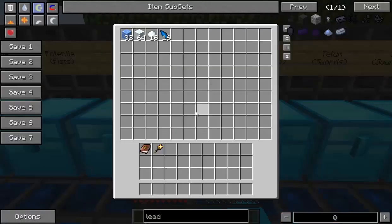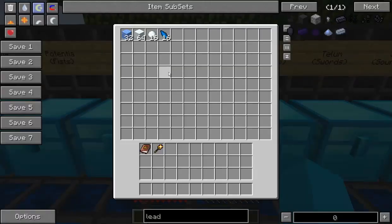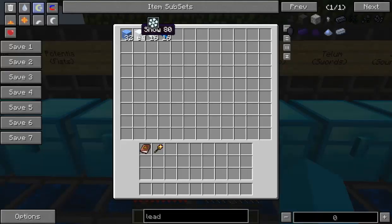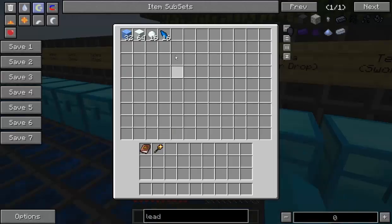Now Gelum, which is the snowflake symbol — not very many to show here. My pick of this aspect really is snow. Get yourself some snowballs, make yourself some snow. You can have ice as well but snow is probably your best bet. Rather than having to put snowballs in a compressor, one snowball equals one ice rather than four snowballs equaling one snow. So it's up to you, but my pick would be snow.